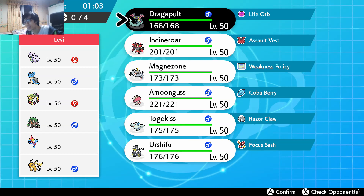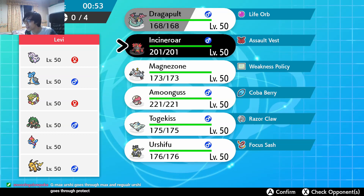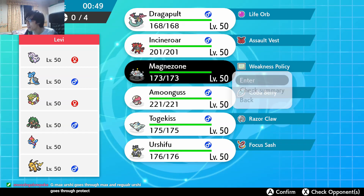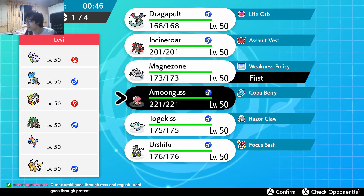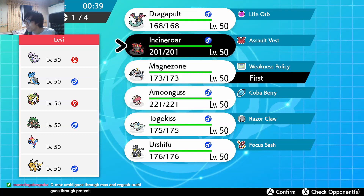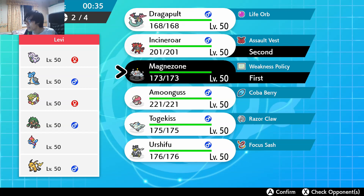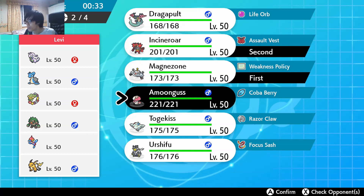What do I do against this team? I think I went Magnezone-Amoonguss or Magnezone-Incineroar last time. I think I'll go Magnezone-Incineroar.